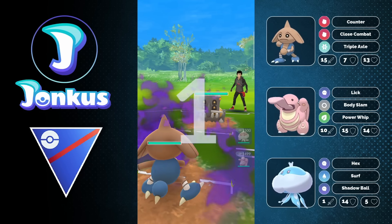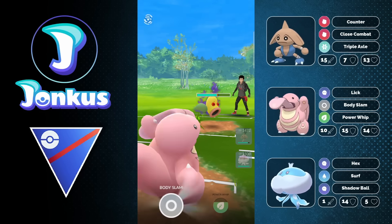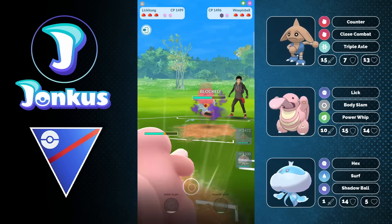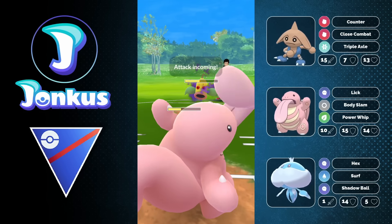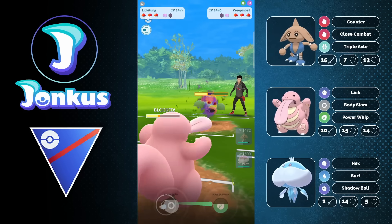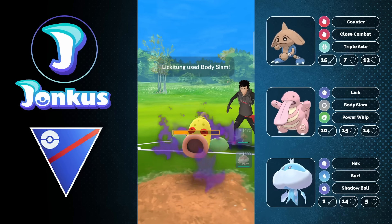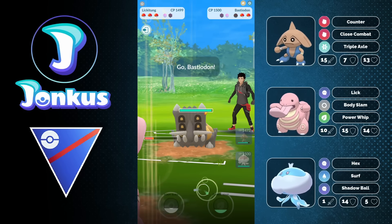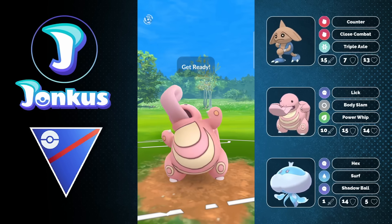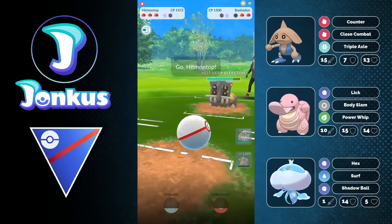We'll see the Bastiodon in the lead — I expect to see this more often in the upcoming season. We're going to see a Weepinbell, so they definitely have a Victory Bell in the back. Weepinbell actually has a higher attack stat than Victory Bell, which is interesting — that's why some people use it, though it has a worse moveset overall. I expect to see more Grass-hold teams because Grass-hold makes a lot of sense in the current meta.